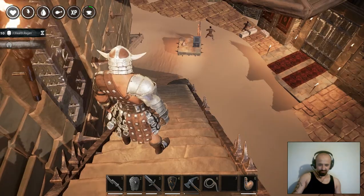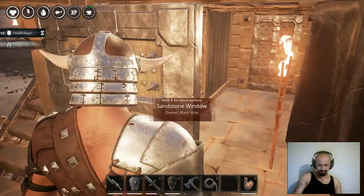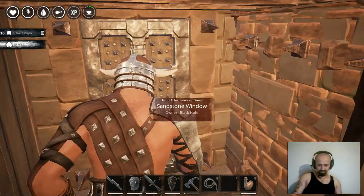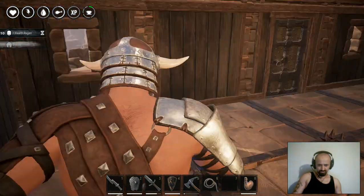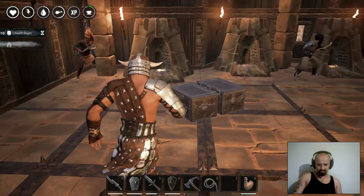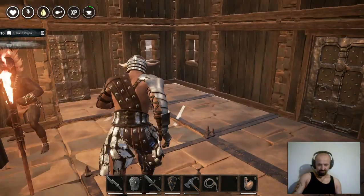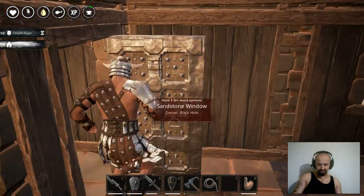Here's the door, four stairs. Here we placed some furnaces so we could work and make them. The archers should be like tup tup tup tup tup - like damn machines.